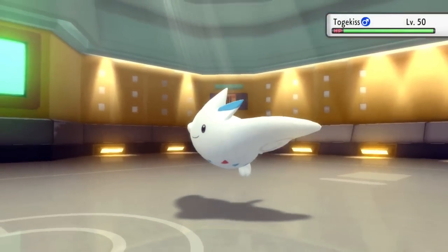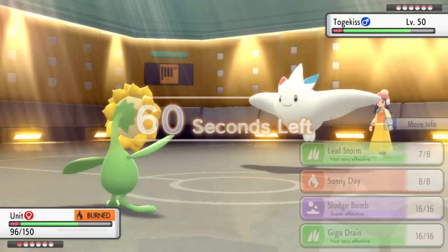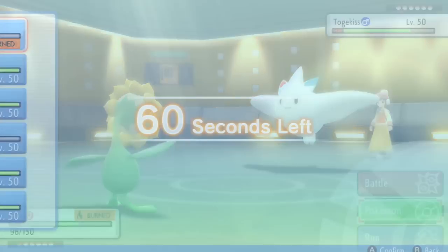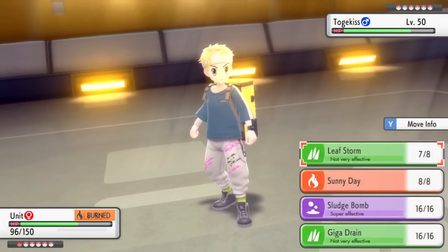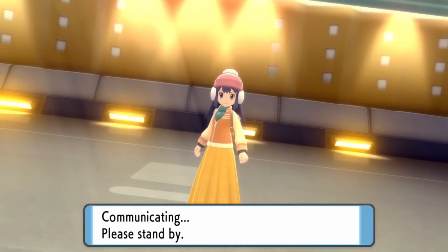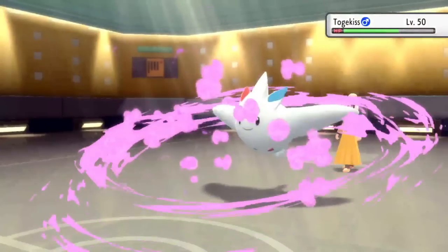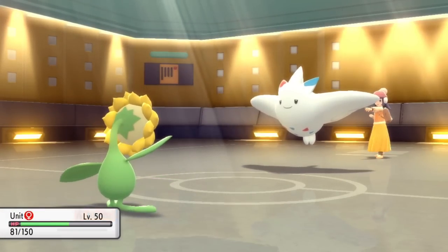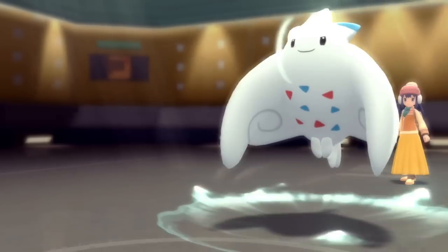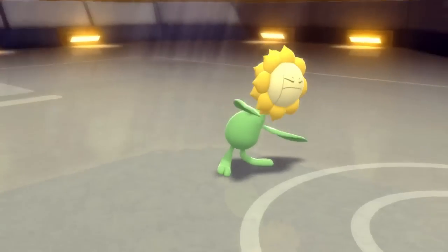Now they're going to Togekiss. I do have Sludge Bomb for this, but after minus two Special Attack it's not going to be looking too promising. I can't outspeed either, so my main goal with this Togekiss is to knock it to the range where any other Pokemon can take it out with some chip damage. I go for the Sludge Bomb — looking at my team, it's not really worth switching out since no one really likes to take Air Slash damage, plus I want to maintain the sun as long as possible. After minus two it doesn't quite do too much, but it did a good chunk to handle this Togekiss.